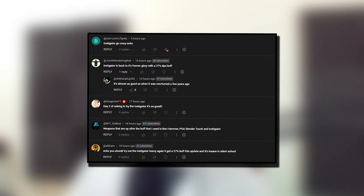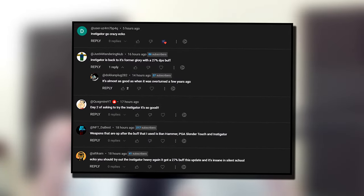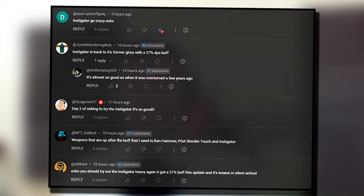I asked you guys in my previous video if you know any weapon that is OP since the most recent balance changes, to let me know in the comments section. It is very clear there is one weapon that is currently standing out, and that is the Instigator. If you played Pixel Gun 3D four years ago when the Super Soldier set was introduced, you know how evil this weapon was when it was first released. Apparently, it's back to its former glory. Let's check that out.